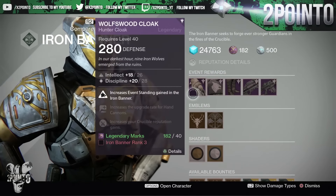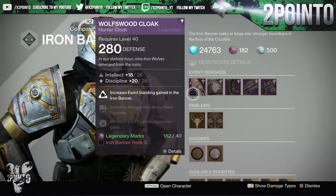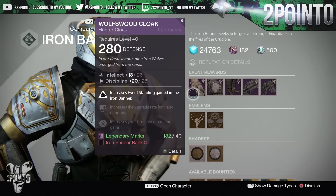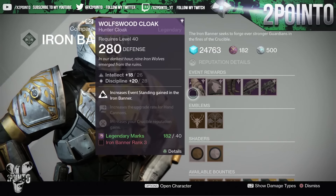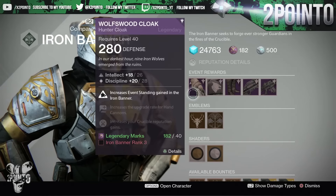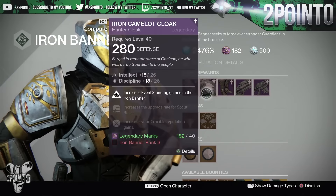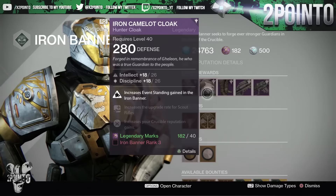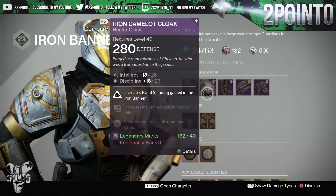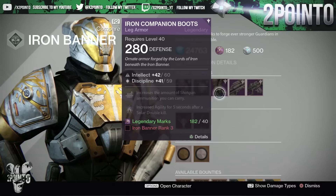Starting with the class items, we have the Wolf's Hood cloak for hunters — 26 intellect and 28 discipline. The upgrades increase event standing gained in the Iron Banner, increase the upgrade rate for hand cannons, and increase your crucible reputation gains. This can be bought at Iron Banner rank 3 for 40 legendary marks. The PlayStation exclusive class item has the exact same stats, also at rank 3 for 40 legendary marks.